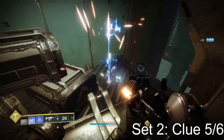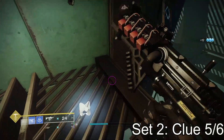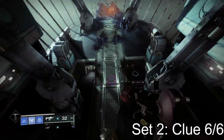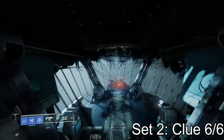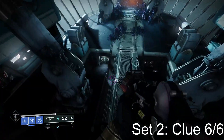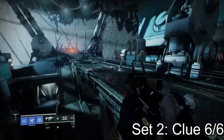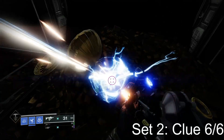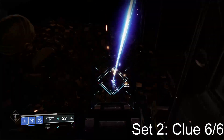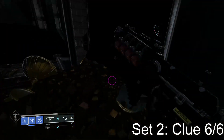Only one more to go for set two, and it is after the final boss. Once you kill him and jump down into this throne room to collect your gun from the fallen guardian, instead of going to him, drop straight down and underneath this bridge right here. There is a bunch of chalices and gold reminding us of the Season of Opulence and Calus. Grab that and that is your sixth and final clue from the second set.